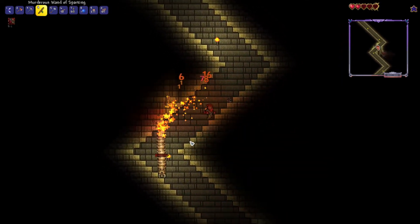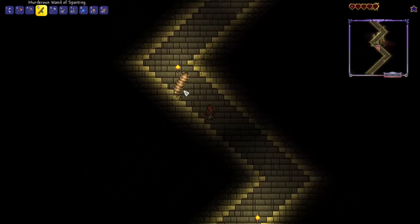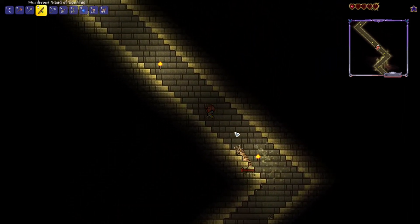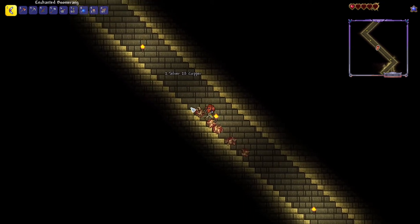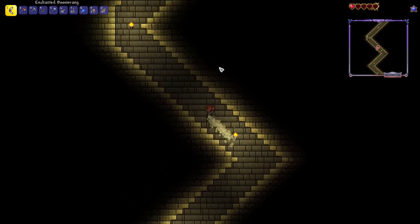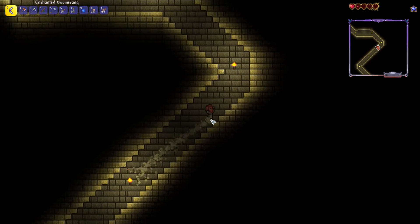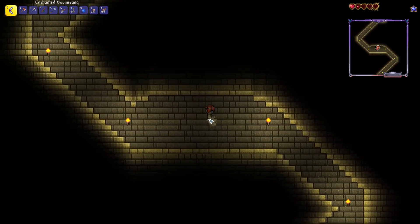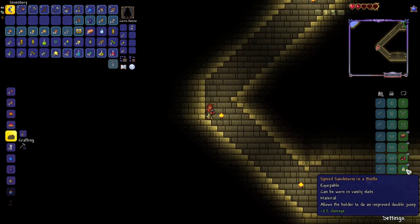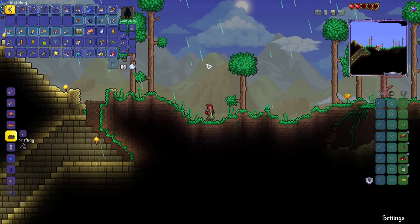We're gonna do circles — can we heal yet? No. Oh gosh, okay okay okay. Where is he? Oh, my heart is pounding! Oh that's cool — with the sand in a bottle you actually do a little twirly thing as you jump. What does it say about sand in a bottle? An improved double jump — that's awesome, I'm a fan!